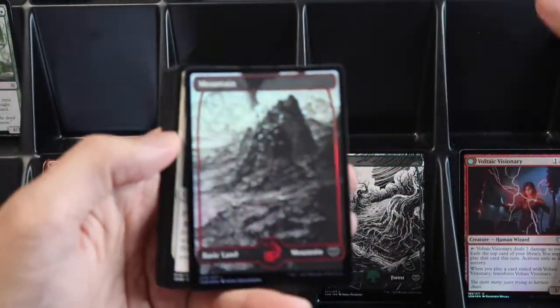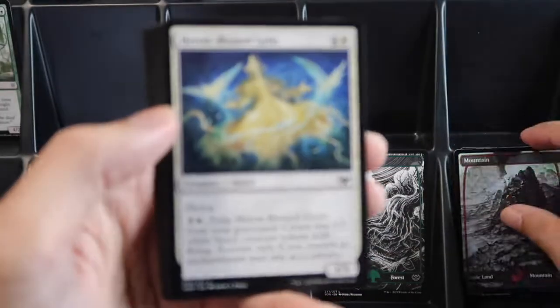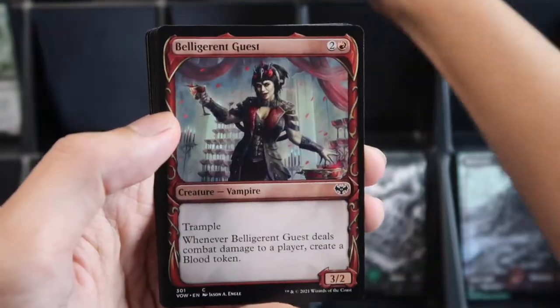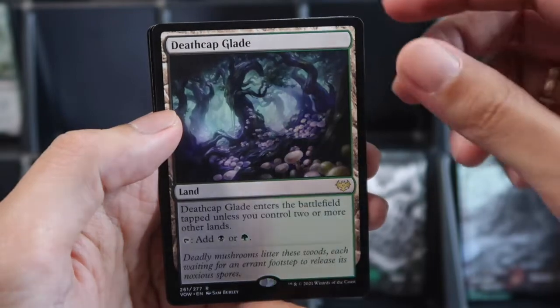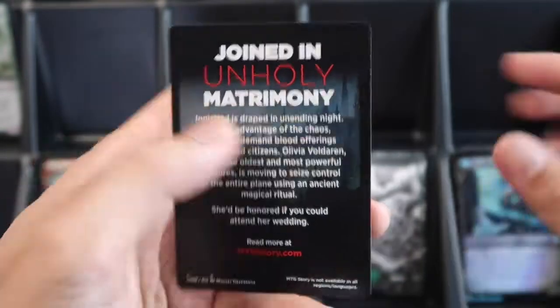We have a foil Mountain. Two uncommons, then showcase, then foil rare Death Cuff Bleed, and a foil Bloodsworn Squire, and then a Blood token.